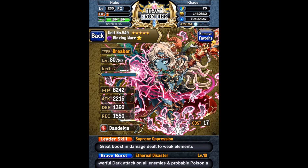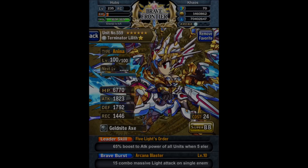Next we got my leader, Blazing Mare, 5-star level 80, Breaker type. The reason Mare is my leader is because of the great boost in damage dealt to weak elements — so if I'm a dark type attacking a light type, I get a huge damage boost from her leader skill. The sphere she's using is a Dandelga, the reward from the Vargas Legend Dungeon, which increases HP and attack by 30 and offers a small fill in the Brave Burst gauge at the end of the turn.